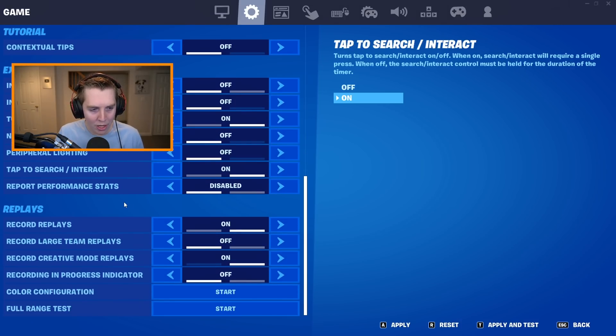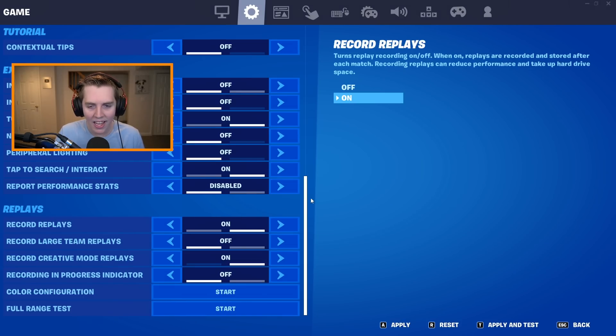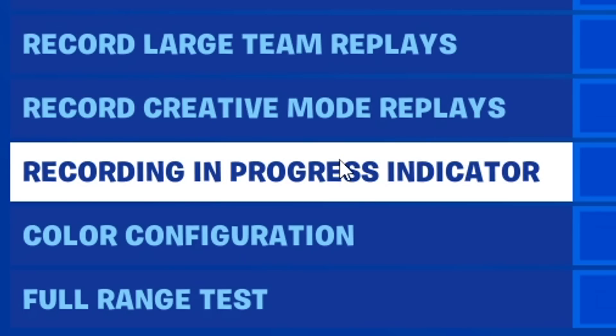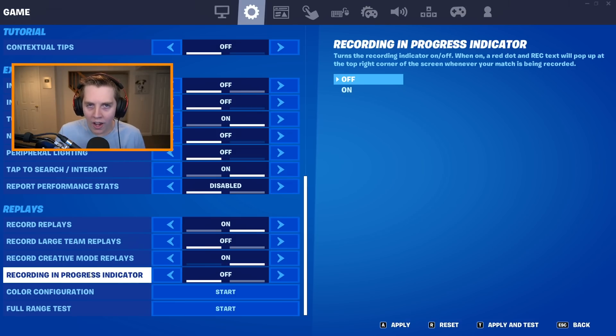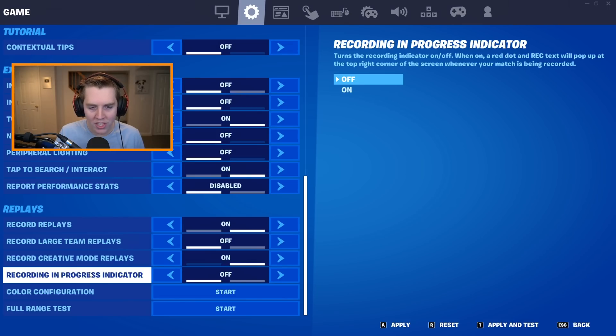After that, under Replays, you guys know I usually say to turn all of them off. I leave them on just because even though it will hurt my FPS, I like having replays on. But the added Recording in Progress Indicator — it's a red dot and some text will pop up at the right corner telling you the match is being recorded. You really do not want that, especially if you do record replays like me. So turn that off.